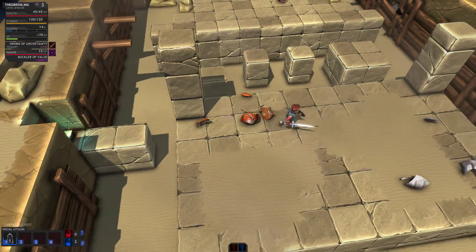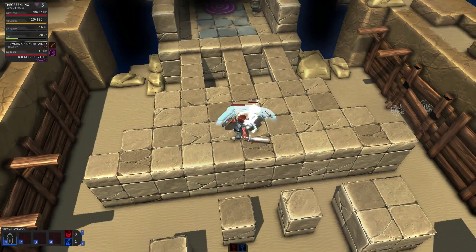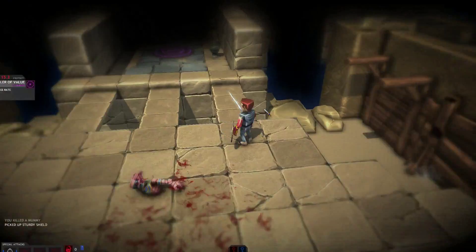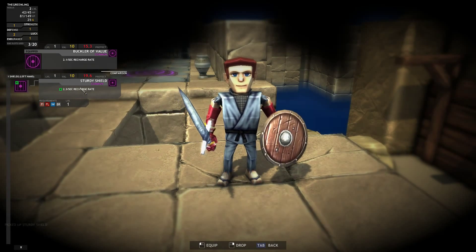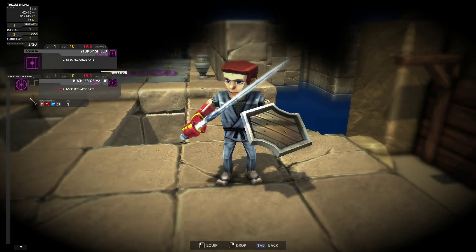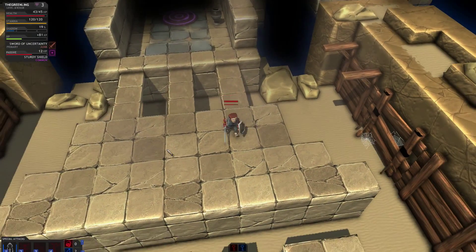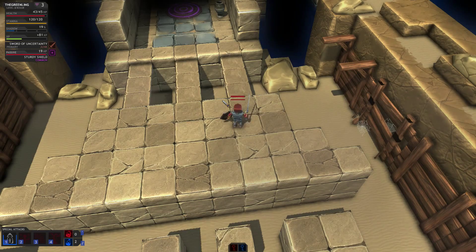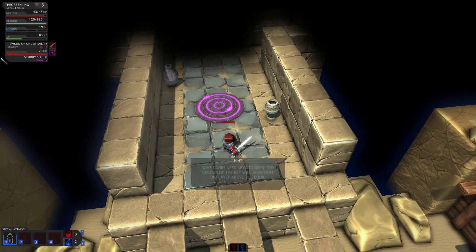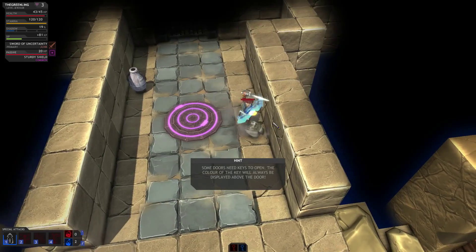The enemy dropped a Sturdy Shield. We can look at our shield — it has 19.6 protection and a 2.3 per second recharge rate. The recharge rate means your shield can only take a certain amount of hit points worth of damage before it needs to recharge. You can see our shield took 4 damage and then over 2 seconds it recharged.